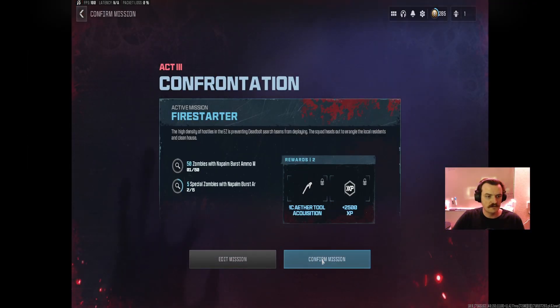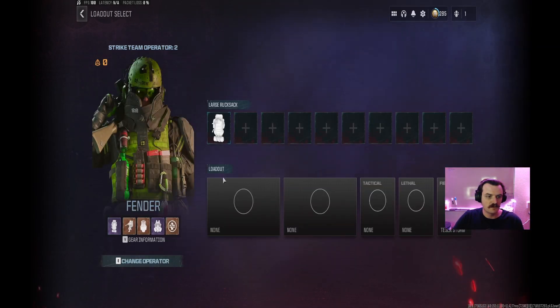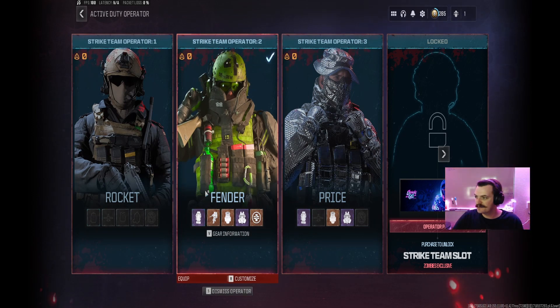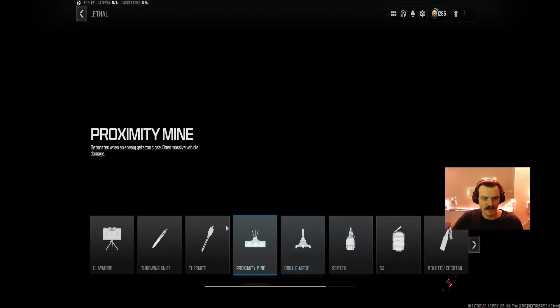So we're going to jump in here, confirm our mission, edit inventory, change operator — we're going with Fender. I haven't played since the reloaded came out, and there's a lot of stuff I want to try. I did try one game earlier with Rocket to build up some cash for us, but I don't think that went well.